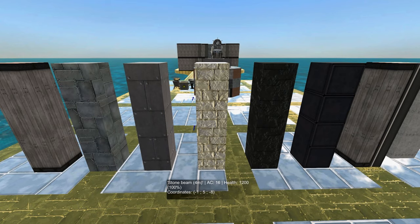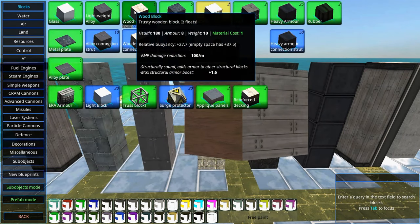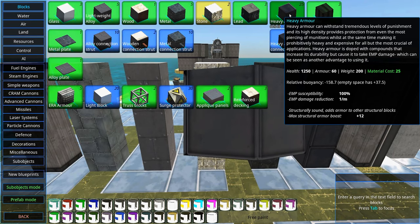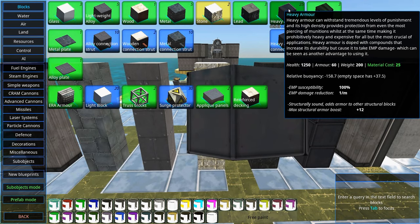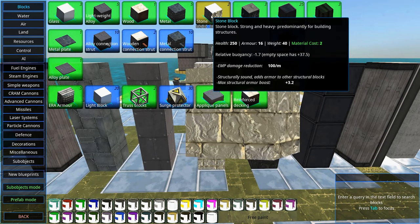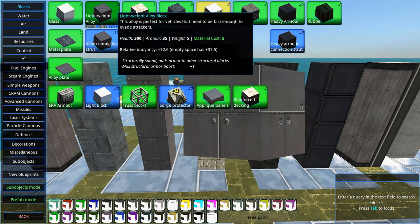Speaking of stone: stone is great against EMP. Wood and stone don't conduct EMP — the EMP damage reduction is 100 per meter. While heavy armor does reduce EMP a little, it also takes EMP damage, so you might actually want to protect your heavy armor from EMP, because EMP will destroy it. Stone and wood can be used to insulate from EMP. The reason to use stone as internal armor is that it has double the armor class compared to wood — wood only has 8 — and it's very cheap.